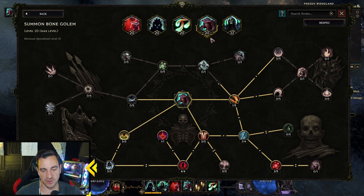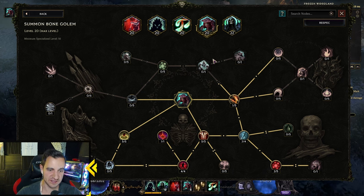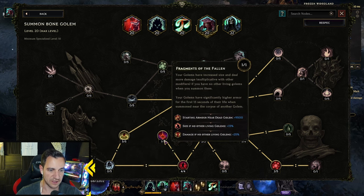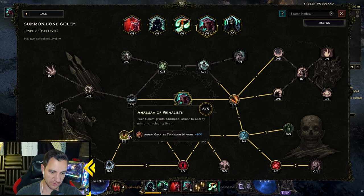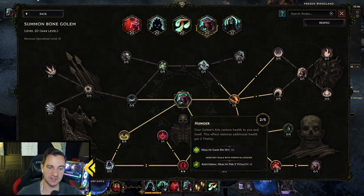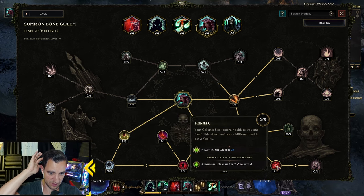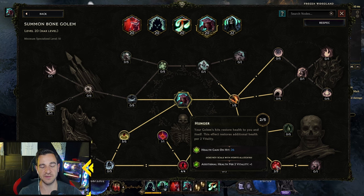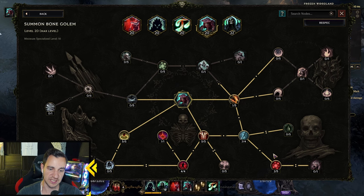The Golem is the same as always — I never change the Golem. You go into armor to make him bigger and give him Taunt so enemies attack him first. Then bigger, more armor, armor to other minions. And down here it restores health to him so he keeps himself alive a little bit better.